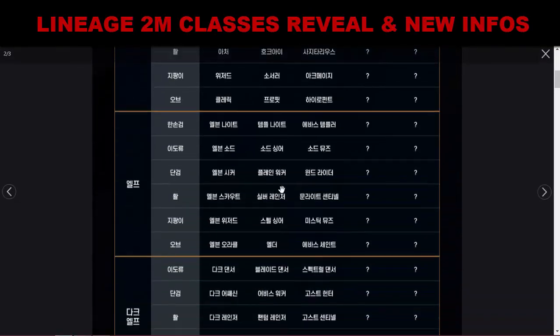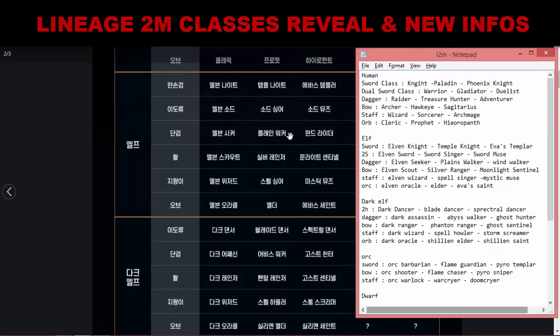Now the Elf classes. Sword Elf: Elf Knight, Temple Knight, Evergreen Templar. Two-handed Sword Elf: Sword Singer, Sword Muse. Dagger Elf: Seeker, Planeswalker, Windwalker. Bow Elf: Scout, Silver Ranger, Moonlight Sentinel. Staff Elf: Spellsinger, Mystic Muse. Orb Elf: Oracle, Elder, Evenseen.